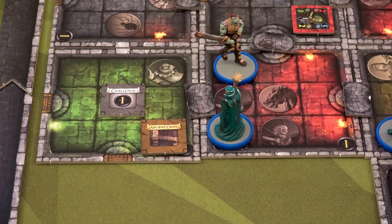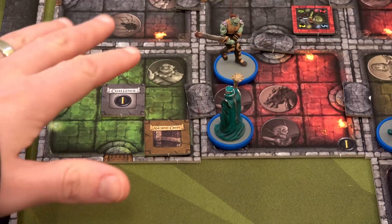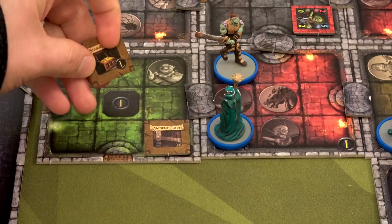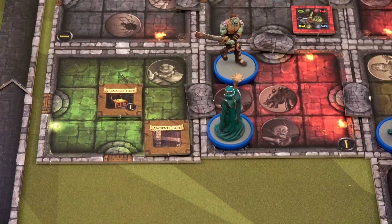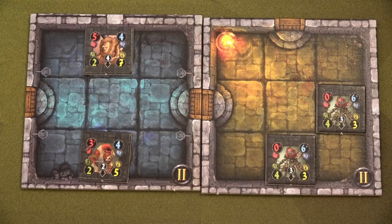Cauldrak has five total movement. Since there are no enemies in this room, we spend one movement to reveal the challenge token — it's a treasure chest, so we leave it there. If it had been a trap we could try to disarm it or flip it face down. We use movement two to move here, three to move here, and four to open this door. I decided we weren't quite ready for the boss yet, so we'll grab the Death Fairies room.